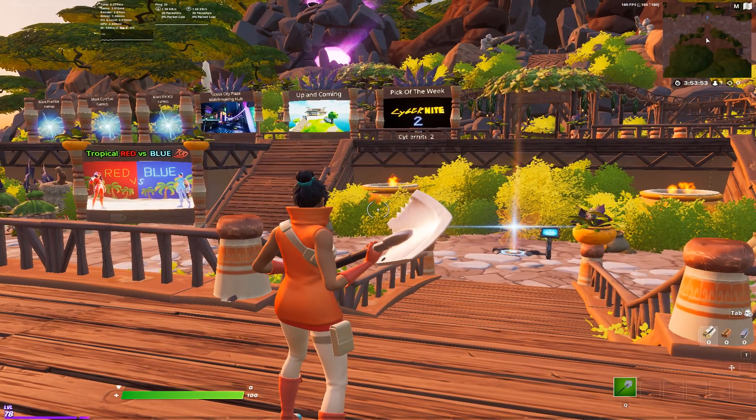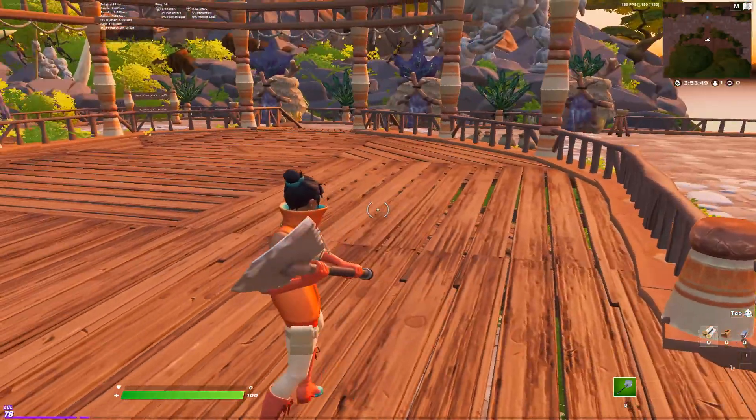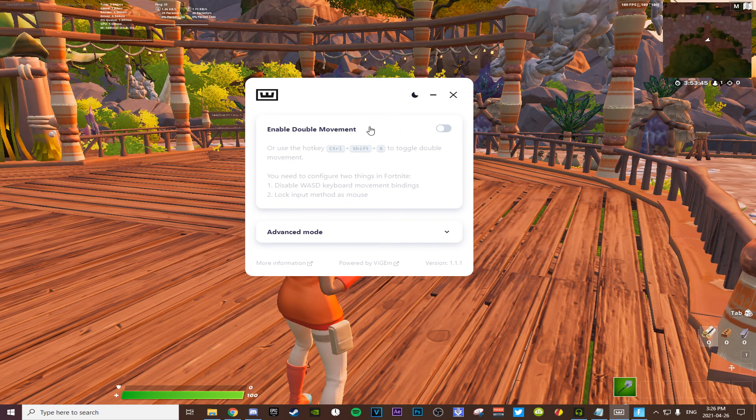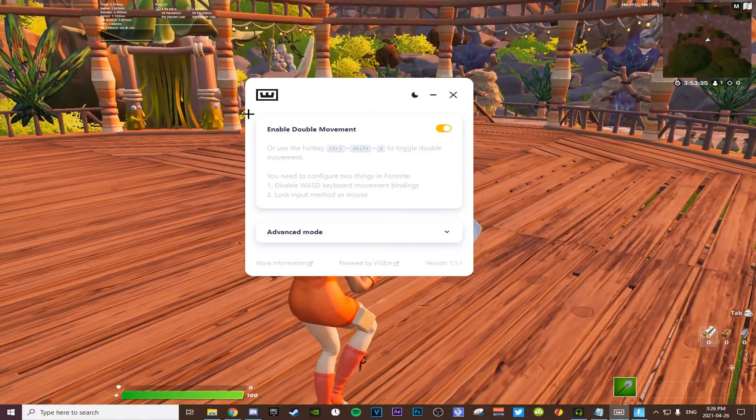From here you can go ahead and try to move, but it's not going to work because it's unbound and the software is not on right now. So you can either click Control+Shift+X and turn it on, or you can just manually click it with your mouse. You're going to hear a little sound like something being connected to your PC.